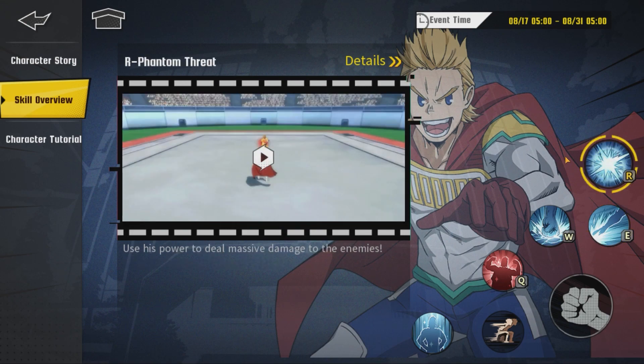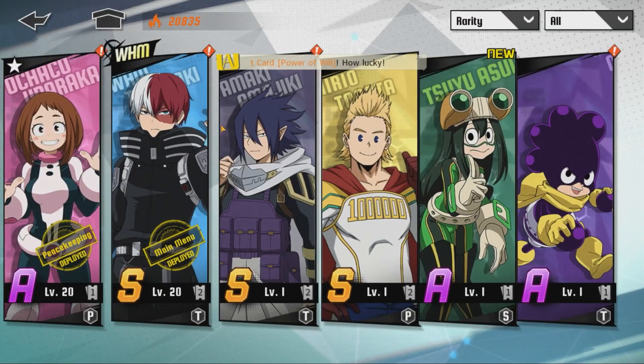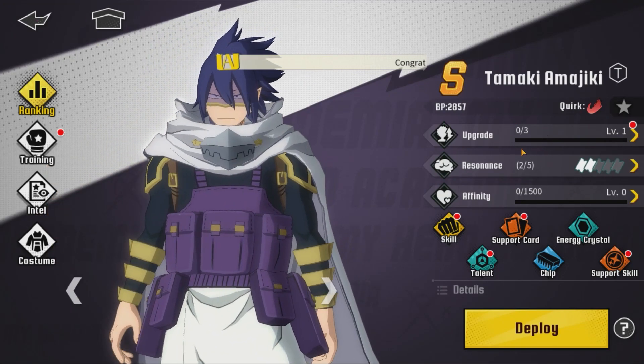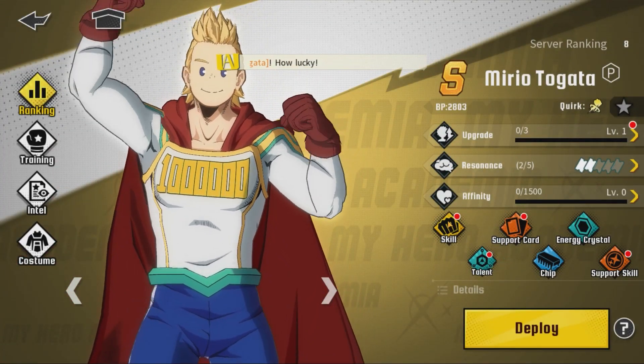Use his power to deal massive damage to the enemies, and then basic unleashes a hurricane of punches into the enemy. Super easy to understand. Remember when Tamaki dropped, he had like poison or something weird in his kit, right? It took a little bit to understand that. Hopefully this doesn't take us forever to find out.